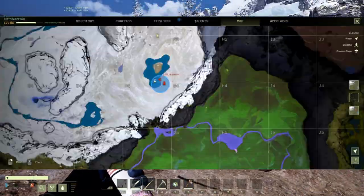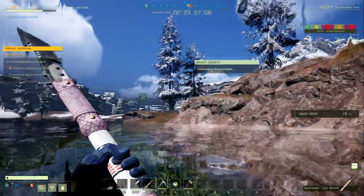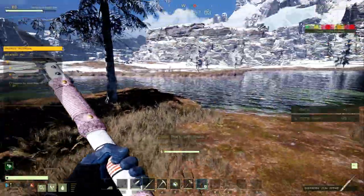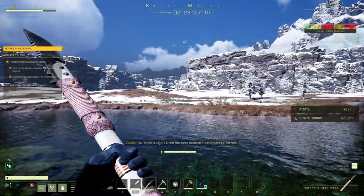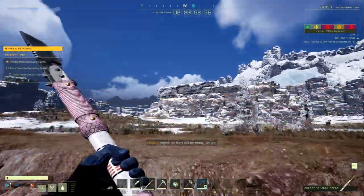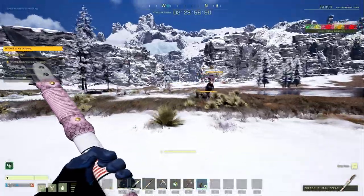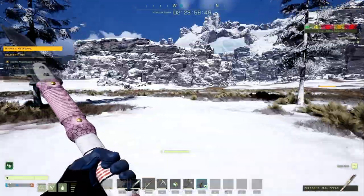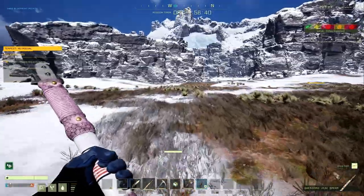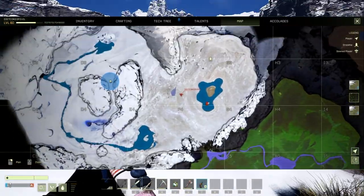The first objective is always on this little island, so just swim across and grab the pistol off the body there. Then head directly west — check your compass. We're actually going to go a little northwest to avoid dangerous stuff like polar bears. Head northwest towards the next objective.